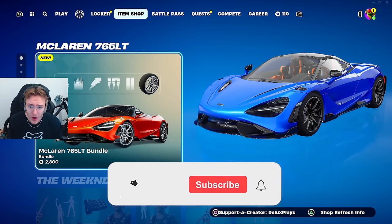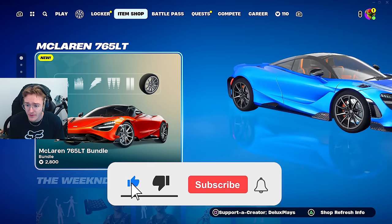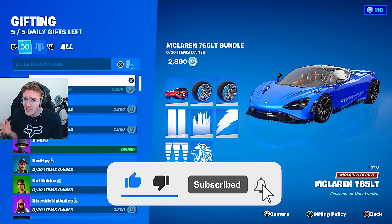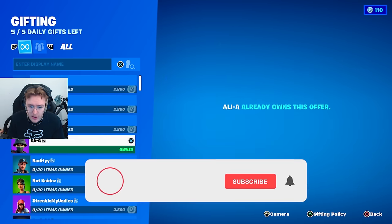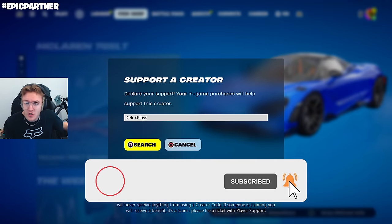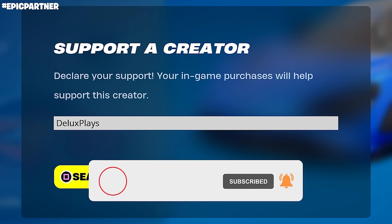As always, if you guys want to be gifted anything from the item shop - we've got this brand new McLaren car right here - if you want this or any other skins, I'll add you to my friends list to be gifted skins every single day. Just drop a like on the video, subscribe, turn on post notifications, and be sure to be using code 'deluxe' as your support-a-creator code, then drop your Epic username down in the comments.